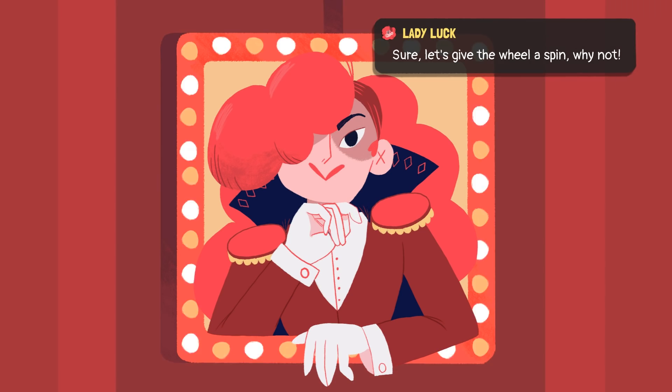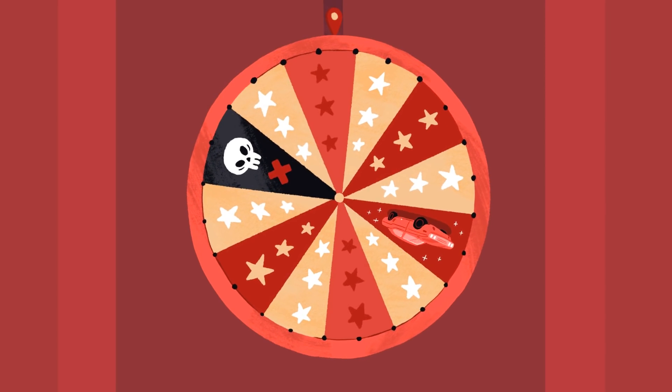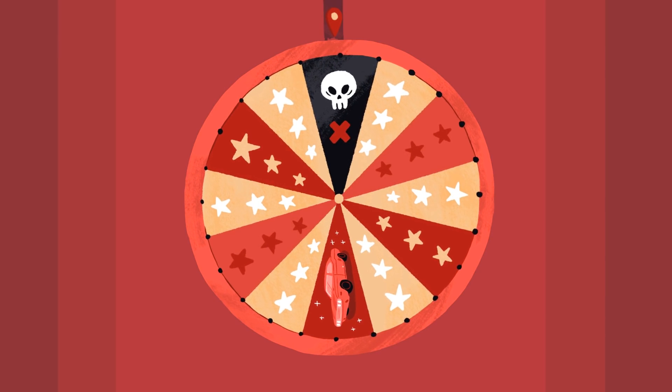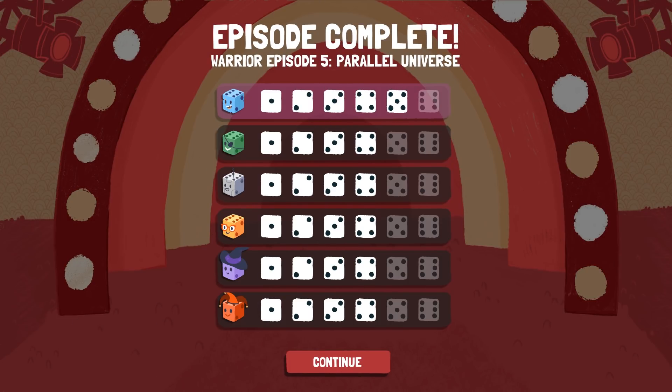Look at how simple that was — it all worked out so well, and it was so much easier than playing episode four, the elimination round. So much more fun as well. We've done it — we've gotten past it with the Warrior. That's how it's done, and now we're going to do the same with all of the other five characters as well, but that's going to have to be another episode. That's where we're wrapping up this episode of Dicey Dungeons. Thanks for watching guys — if you enjoyed this, let me know by giving it a like, sharing, subscribing, all that good stuff. Come back next time — I'll see you guys next time.